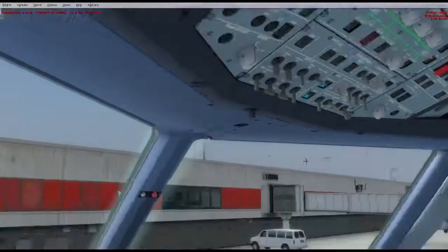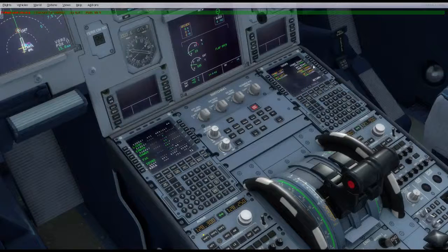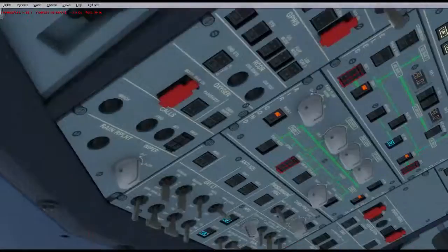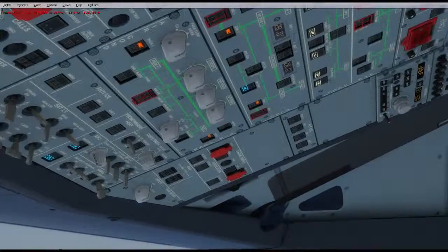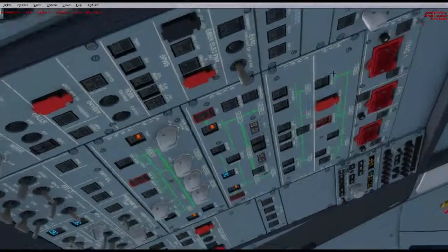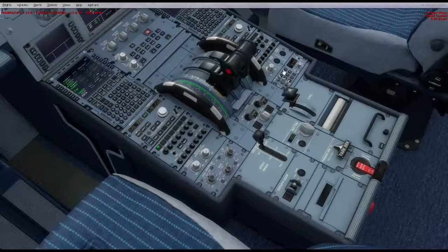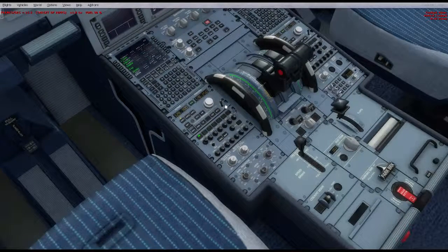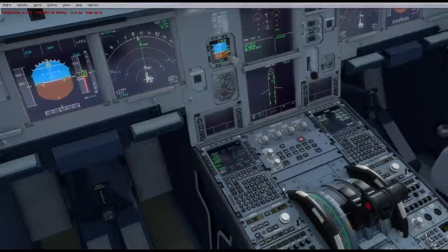APU can start. We can close the doors. Seat belts come on, then beacons come on, then fuel pumps all come on. No warnings, no cautions. APU's nearly started. Squawk 2200. Transponder mode can go to ground mode. Spoilers armed. APU's online — APU bleed comes on, beacons already on. I can ask GSX to push us out.